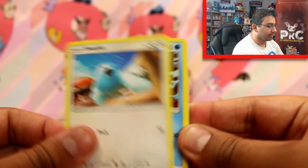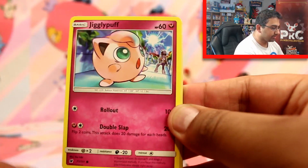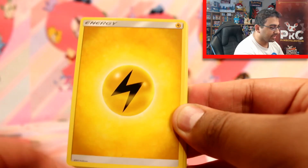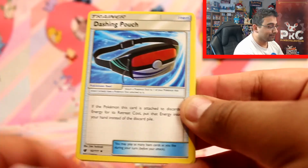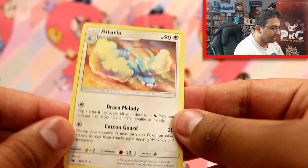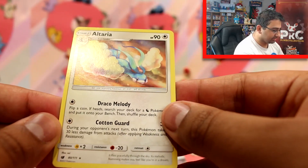And packs. We've got Swablu, Swinub, Jigglybuff — that's so cute — Houndour, Pikachu, Electric Energy, Haunter, a Dashing Pouch, Hakamoa, Aron Reverse, and an Altaria Rare. It's a nice card too.